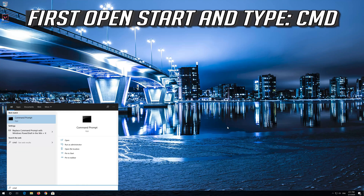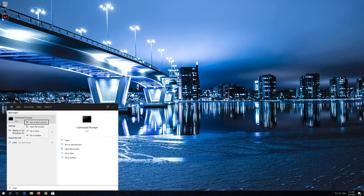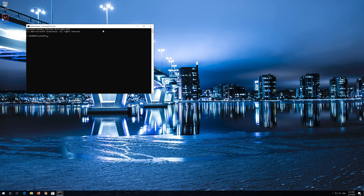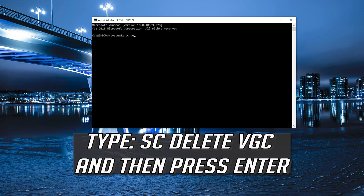First, open Start and type CMD. Right click it and select Run as Administrator. Press Yes. Type SC Delete VGC and then press Enter.